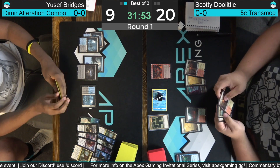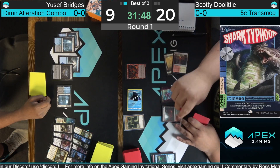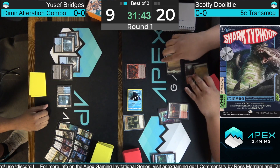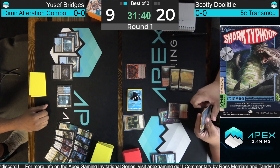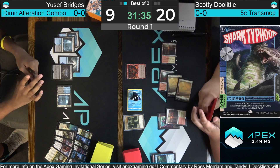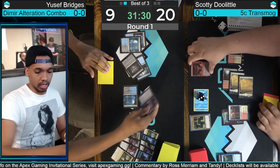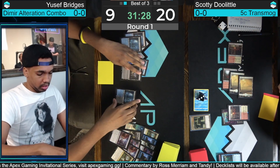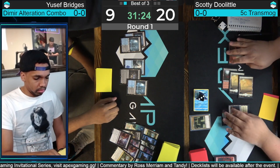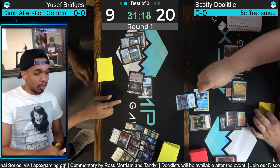Yusuf's going to take the three. Doolittle has a bunch of mana to work with — we'll see what spells he's got. Looks like another land-heavy draw. Bridges is going to go ahead and kill the backside of Fable the Mirror Breaker, just grinding Yusuf down on resources. Just Alteration left in Bridges's hand. Turned something into a 0/4 with the Alteration — a pair of walls now. Alteration doing cool stuff.